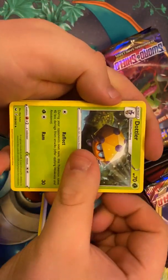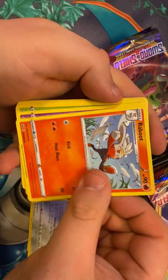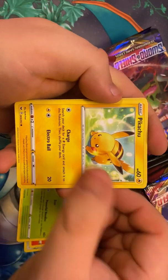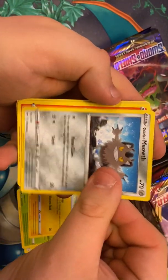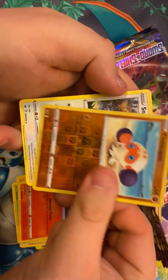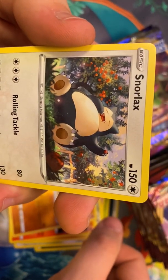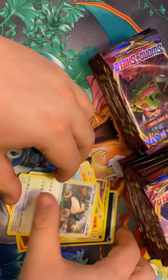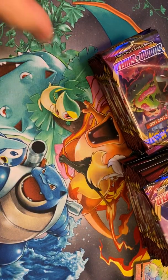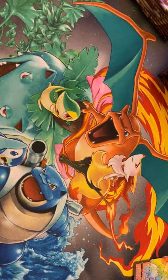Dark Energy. Dotler, Galarian Stunfisk, Raboot, Sinistea, Maractus, Pikachu, Galarian Meowth, Sizzlipede, Clobbopus for the reverse, and a Snorlax — very cool, just eating some apples, having a good time. We're going to move these off to the side just a little bit more. There we go. Now we can see Charizard.